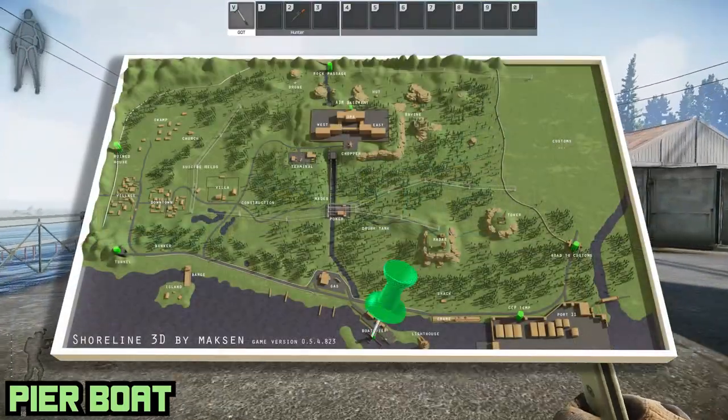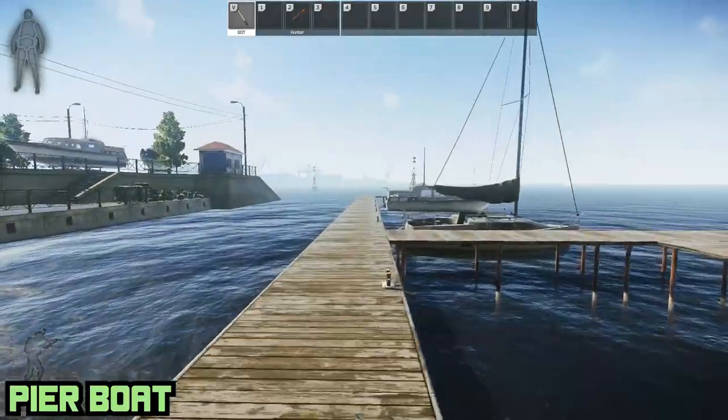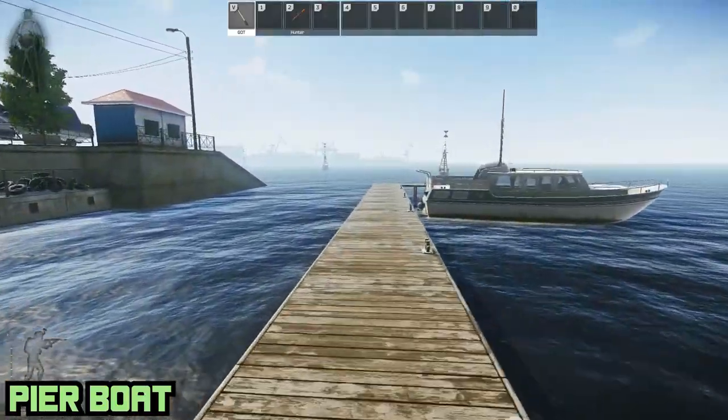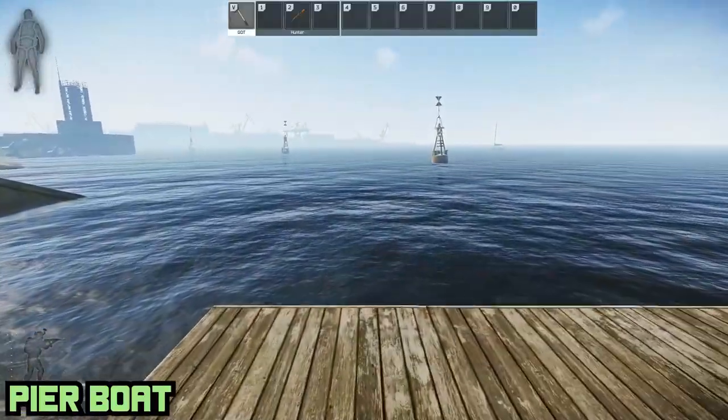Then there's Pure Boat, coming out of the center portion of the shoreline on the southern end of the map, right next to Lighthouse. You can always tell if the extract is open or not if the boat itself is flashing, not the buoys it's next to.